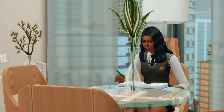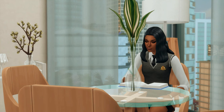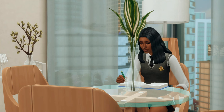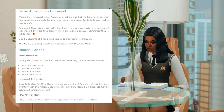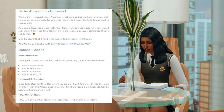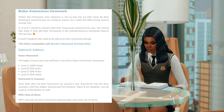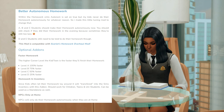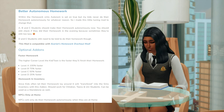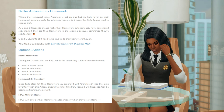My sim Chastity is currently doing her homework. I have a few mods to improve the homework interaction for teens, both by Little Miss Sam: the Better Autonomous Homework mod and the Subject Homework mod. The Better Autonomous Homework mod allows your teen sims to autonomously do their homework if they are A, B, or C students — great for when you forget. It also comes with add-ons: faster homework completion based on grades, meaning an A student finishes faster than a C student.